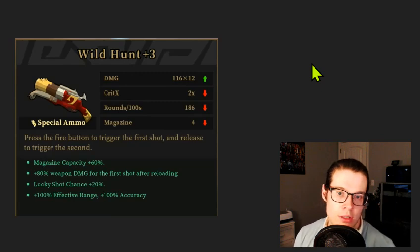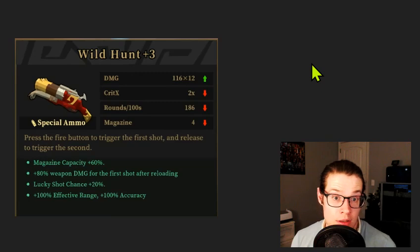This is a very powerful Wild Hunt, though not amazing — not S tier. I'd say it's B tier. We've got effective range and accuracy increase, not stability. Accuracy increase is the better one on Wild Hunt because of its huge spread. The magazine capacity is very strong — at 60% it always rounds up, taking us from two shots to four, which lets us start pumping out real damage. Lucky shots are great. The plus 80% weapon damage on the first shot is essentially plus four weapon levels on one shot, which isn't very good. But we have three meaningful inscriptions, two of which are powerful. This is a solid B tier Wild Hunt.